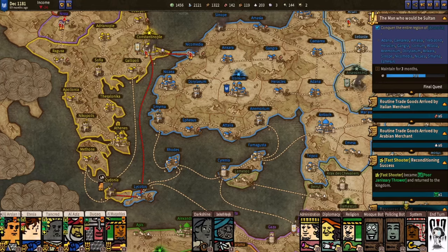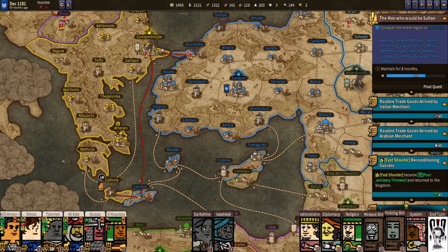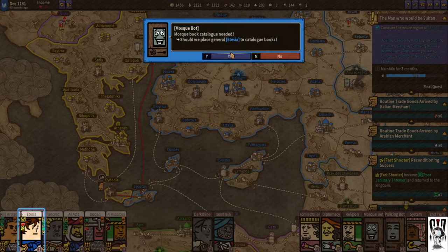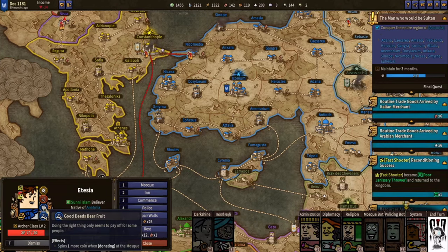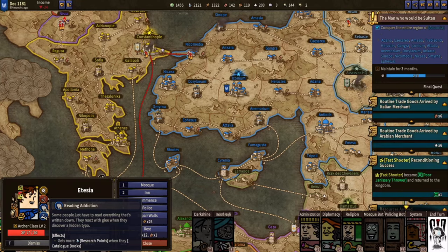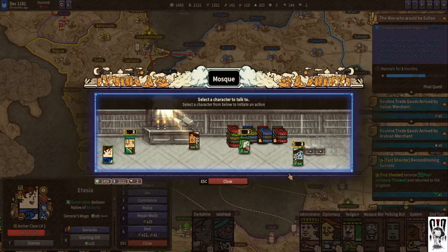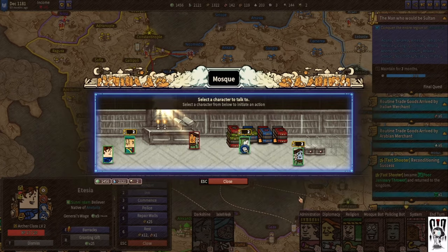What they do is give you the Mosque bot and Policing bot, but they don't give you an extra action. Each of your generals can do one action per turn — if you want to go into the Mosque and do something, that's one general's action spent. So if you just use the Mosque bot, he will place someone — he picks the one who's best adapted to using the Mosque.